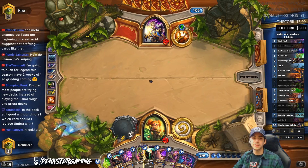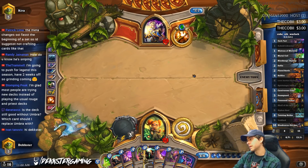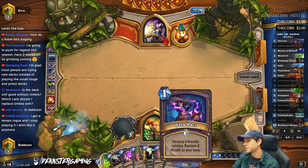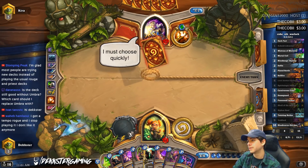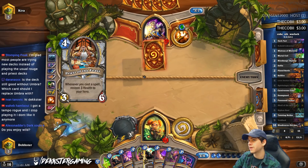Umbra is necessary for the OTK which doesn't seem to be happening very often, so maybe the deck's even better without Umbra. But Umbra Cube is really good, and being able to Dark Pact is just insane. I'm glad most people are trying new decks instead of playing the usual Rogue and Priest decks. This guy's playing the usual Priest deck just with two added cards in it.